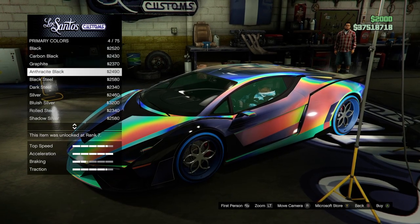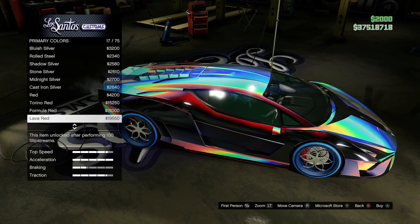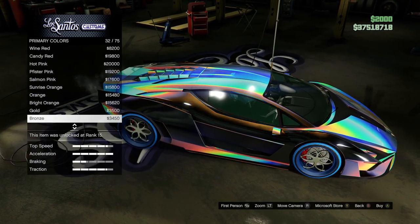You can make some really sick paint jobs using this glitch. Let me know in the comment section which Chameleon paint job is your favorite.